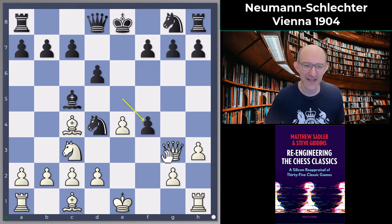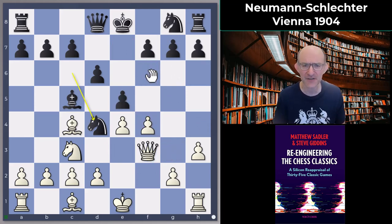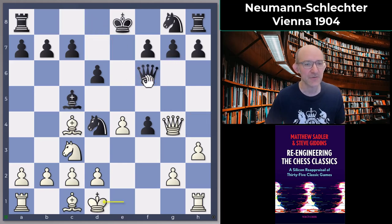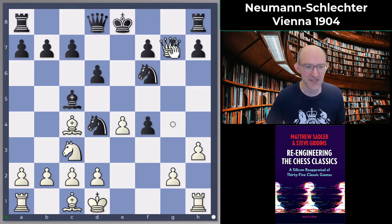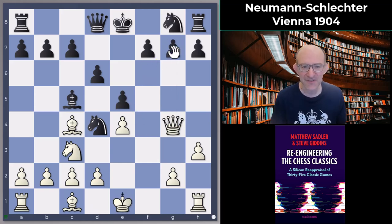After e takes f4, you have to play queen f4, then knight f6, and the engines consider this pretty good for Black. What they want is that after queen g4, if you go e takes f4, White can play king d1 — you're not forced to take on f4 — and you've still got the problem with g7. So Black has to go knight f6, then queen g7, threatening queen h8 and queen f7 checkmate. That is the reason to play queen g4 — quite interesting.